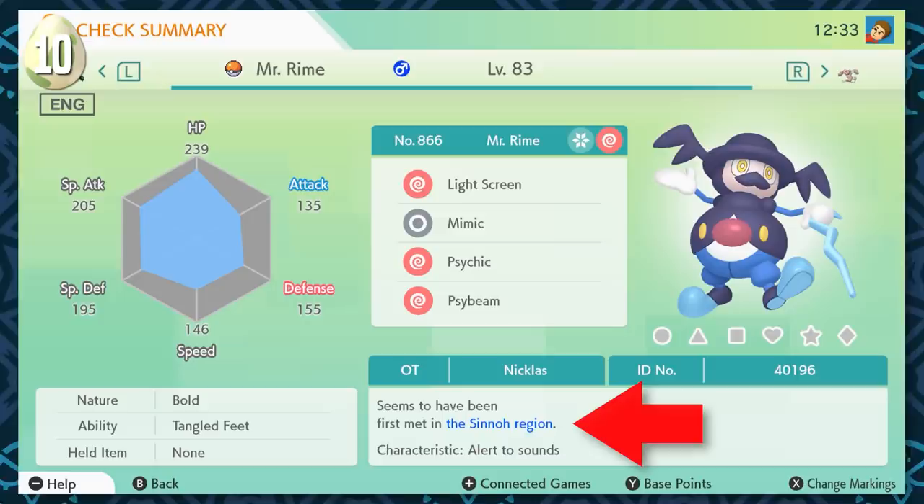Number ten, a little quickfire one: you can have a Mr. Rime that reads as coming from the Sinnoh region. This is because while Galarian Mr. Mime can only be caught in Galar currently, Mime Jr. — which can evolve into Galarian Mr. Mime in the Galar region — can be found as far back as the Sinnoh games in Diamond and Pearl. You can't do this with any other regional evolution, because for example Obstagoon can only evolve from a Galarian Zigzagoon, not one from the Hoenn region. So yeah, Mr. Rime is pretty unique in this way.